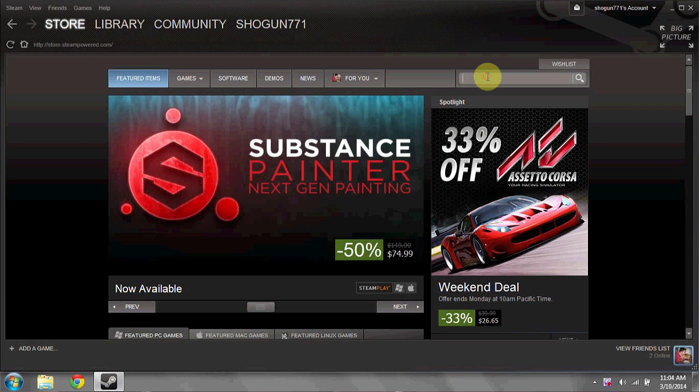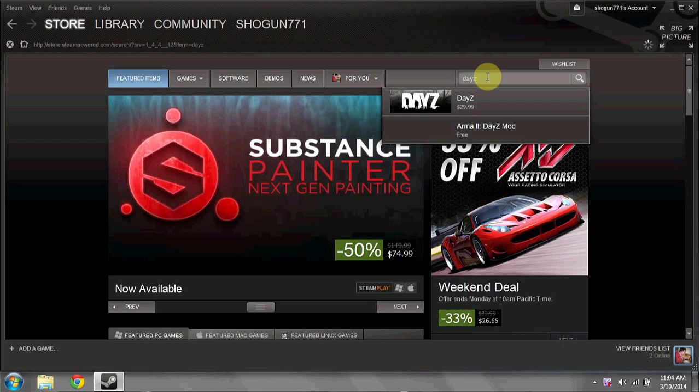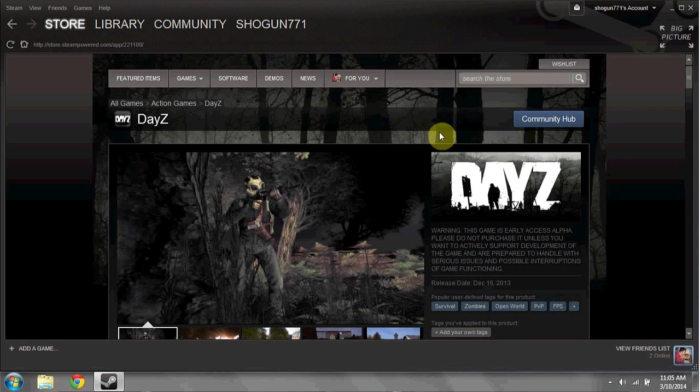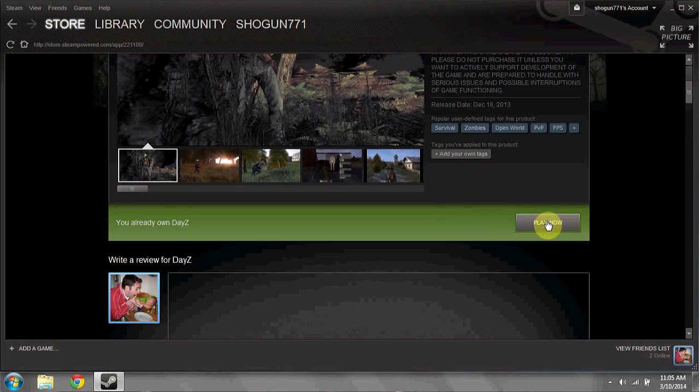Start up Steam as you would normally and go to the store. Select the game that you've already played that you'd like to gift to a friend. I'm going to choose the early release beta for DayZ. When I click on the game in the store, as you can see it says play now.